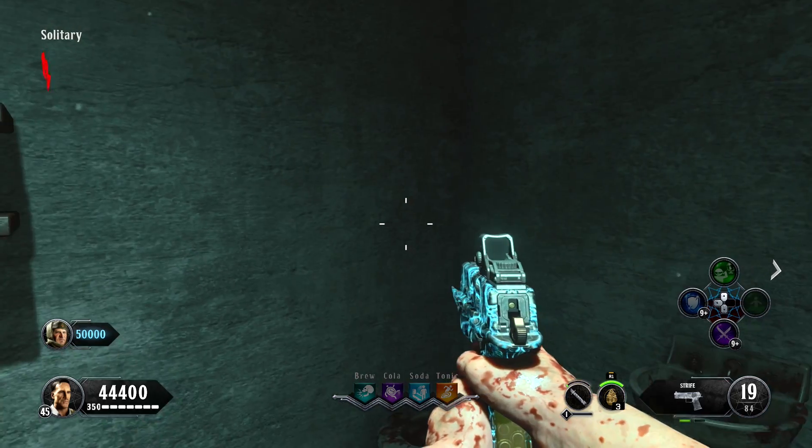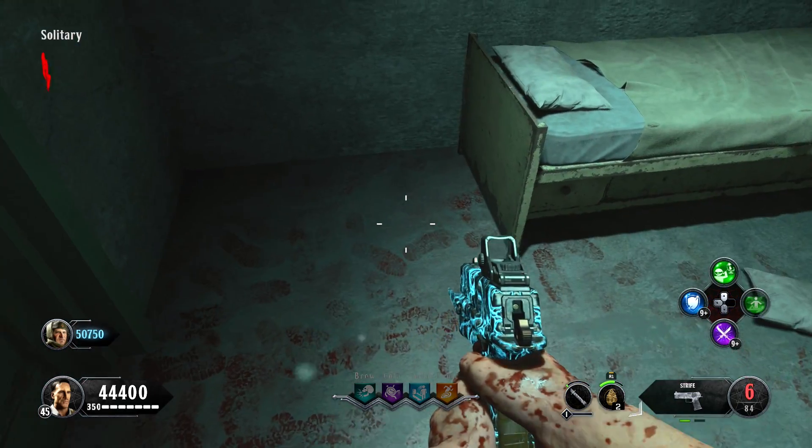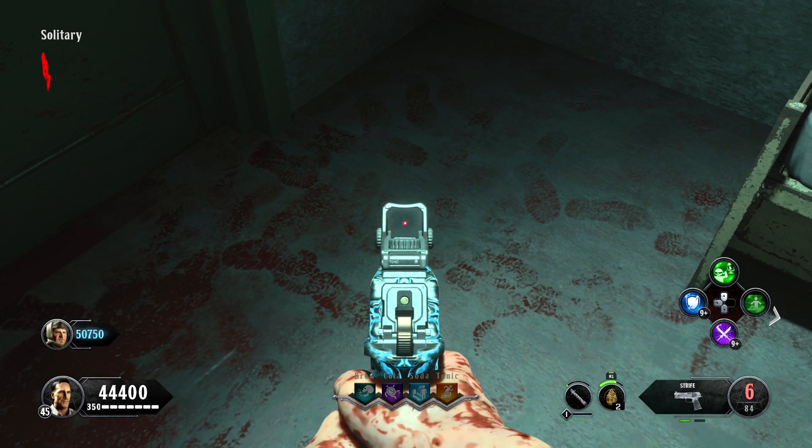This room is fully fleshed out with furniture and barriers around the furniture so you don't just walk right into it, indicating that we're supposed to be in the room. There are even bloody footprints on the ground and, most interesting, there's a light in the ceiling and it's turned on.